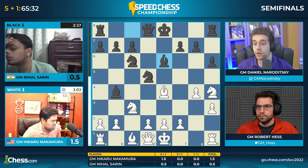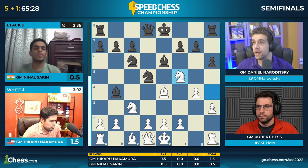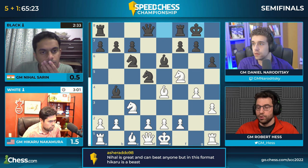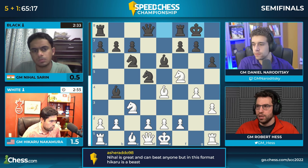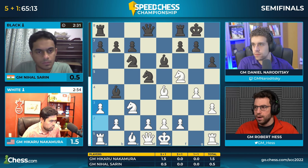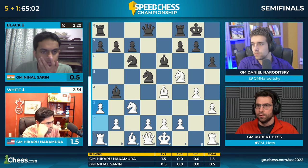Hikaru Nakamura just doesn't let you go when he gets anything that even smells like a winning position. I like the move Bishop B6, though — this shows composure. Nihal doesn't tilt. He gets his pieces out, and I think he should just castle here. The white king will not find true shelter, so that will always give Black compensation, especially in a short time-control game. Looking at the clock, Hikaru still has about three minutes, Nihal down to two and a half. Where is that king on E1 going?